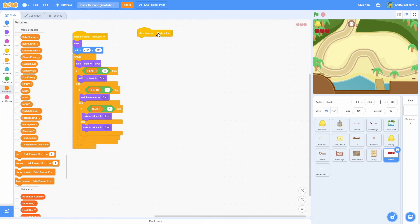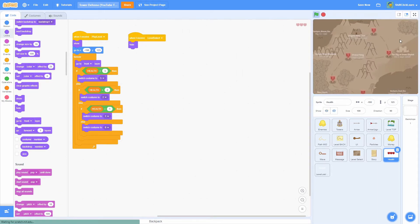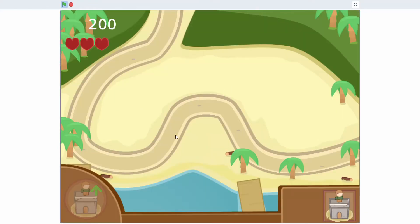Duplicate this script and change the trigger to 'when I receive level select', then swap the show for a hide block. That way the health sprite is hidden when we're on the level select screen.